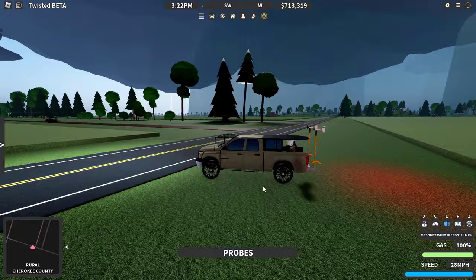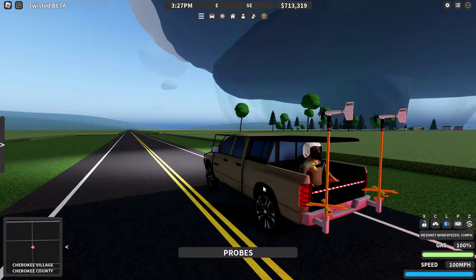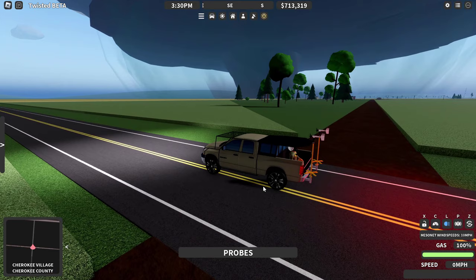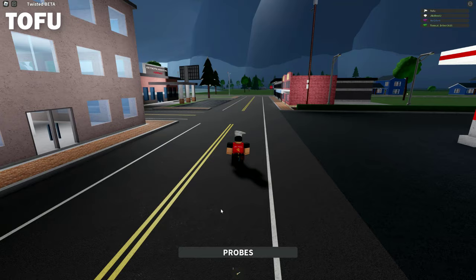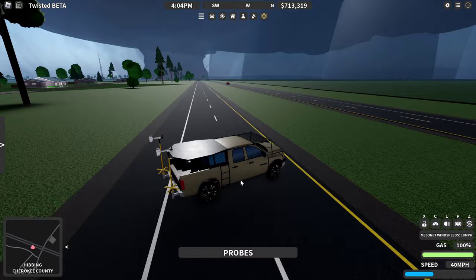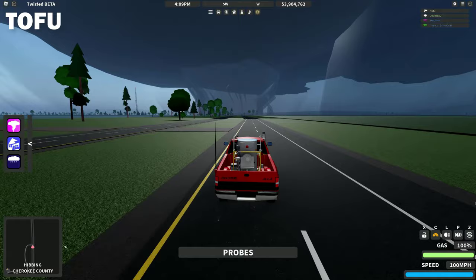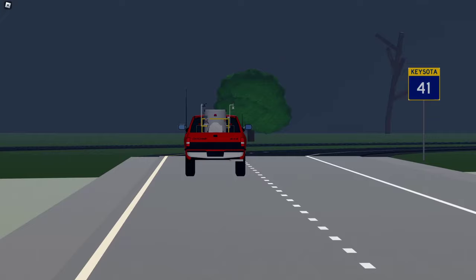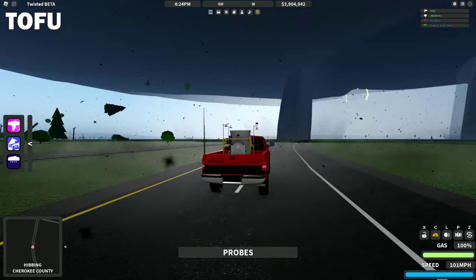There's another tornado on the ground. It's a big cone — it's not a wedge but it is wedging out right now. I am now going to become the probe again. Once you become the probe, there's no going back. I've already done it in another video — I'm doing it again. I can't not become the probe. My cruise control is set. It's changing shape — it went multi-vortex. There he goes, he's gone.